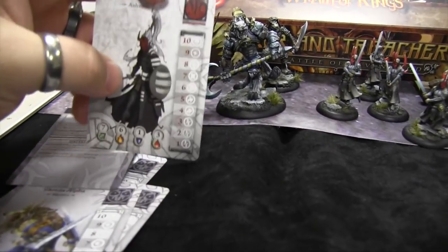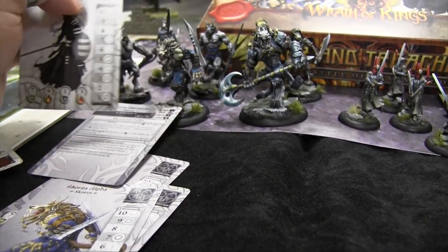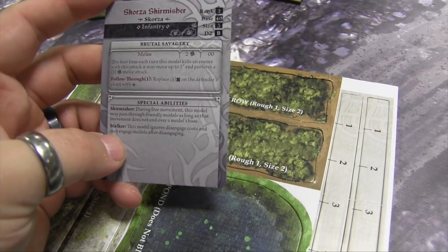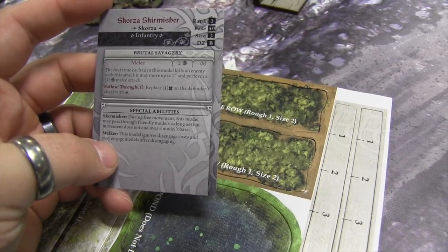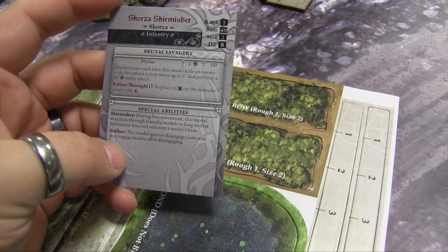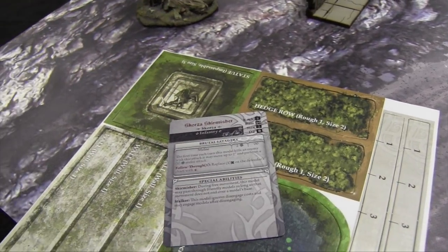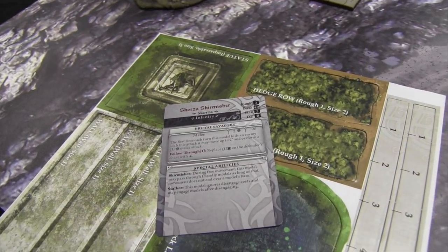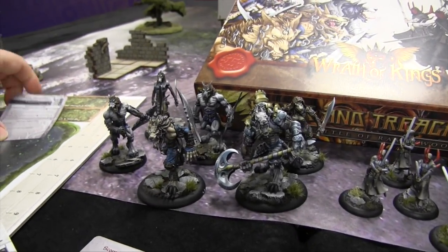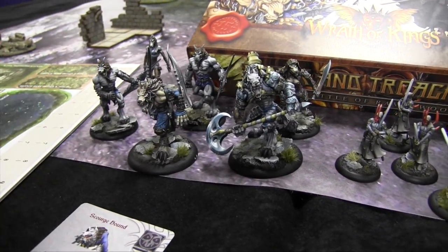That Follow Through is really important against the Ashmen Hakkar, who has a 7 as a block — meaning he'll get hit on a 7-8-9-10 by the Skorzas instead of just 8-9-10. The Skorzas also have special abilities: Skirmisher lets them pass through friendly models during free movement as long as they don't end on their base. Stalker means they ignore disengaging costs and can engage new models after disengaging — because normally breaking from melee costs movement and you can't start new melee afterward.